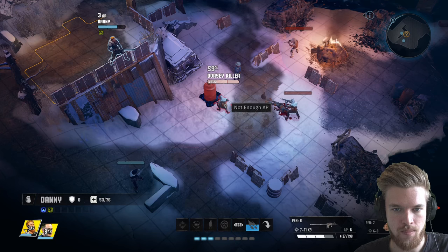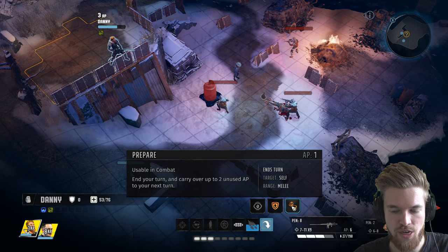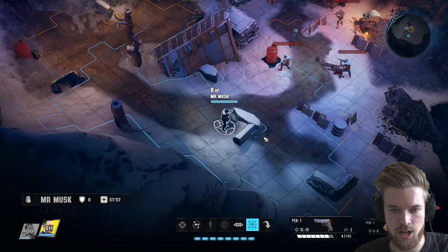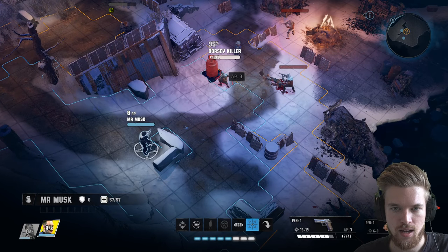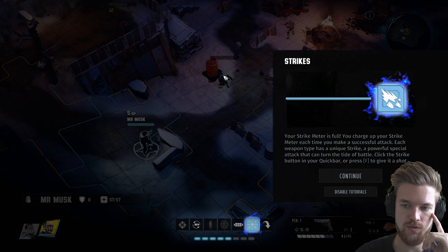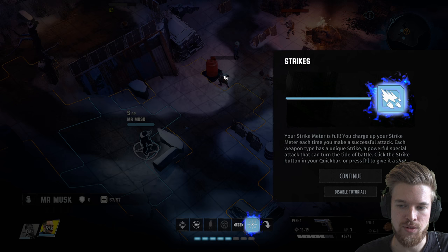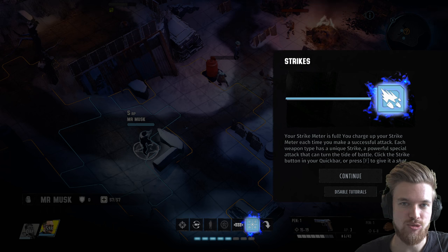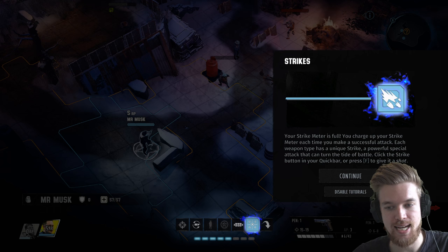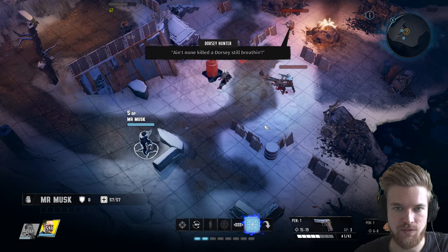Danny has three action points left — not enough to attack, so I'll go ahead and Prepare for the next turn. Elon has a nice shot on a guy who isn't in cover, so let's shoot him. Your strike meter is full — you charge it up with each successful attack, and each weapon type has a unique powerful strike that can turn the tide of battle. Elon has a really fast critical strike buildup because of his high charisma and pistol use. I'm going to shoot to finish that guy off, then defend in cover since Elon doesn't have much health.